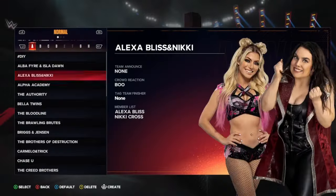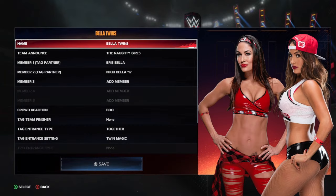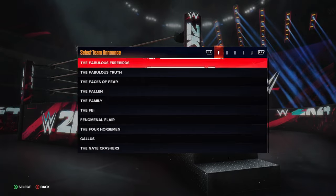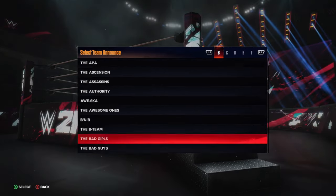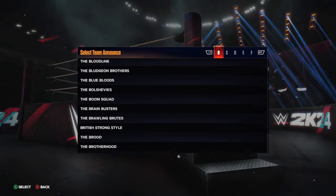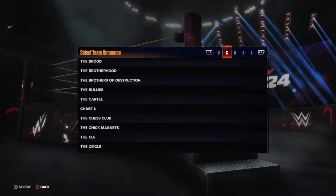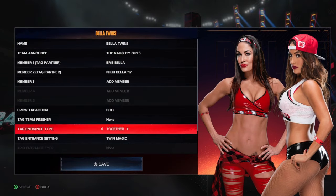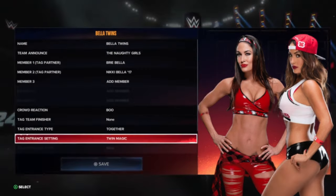Next, go to Roster, then go to Edit Teams. Scroll down to the Bella Twins. They don't have a Bella Twins team label anymore — they have the Naughty Girls but not the Bella Twins, because of the name change to the Garcia Twins. It's a shame, but this is the best I could come up with: Brie Bella and Nikki Bella 17.